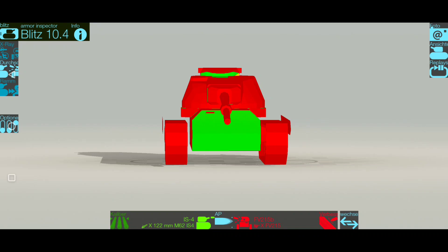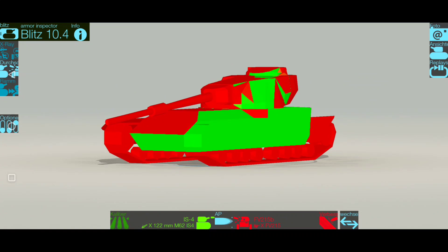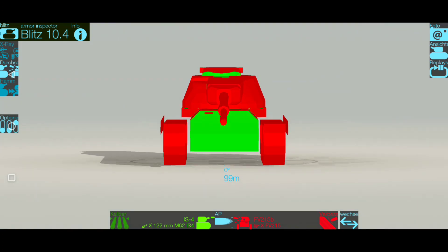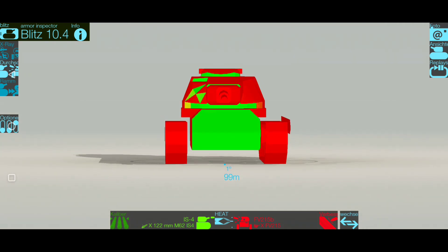Try to play always hull-down and show only your turret. With seven degrees of gun depression we can play good hull-down, because this tank has a very flat armor profile — it's so flat that even with seven degrees we still have good gun depression. Even if the IS-4 uses premium shells, the turret is still very strong. There are some weak spots, so always try to show your frontal turret to the enemy — it's really very hard to aim on that small green line.